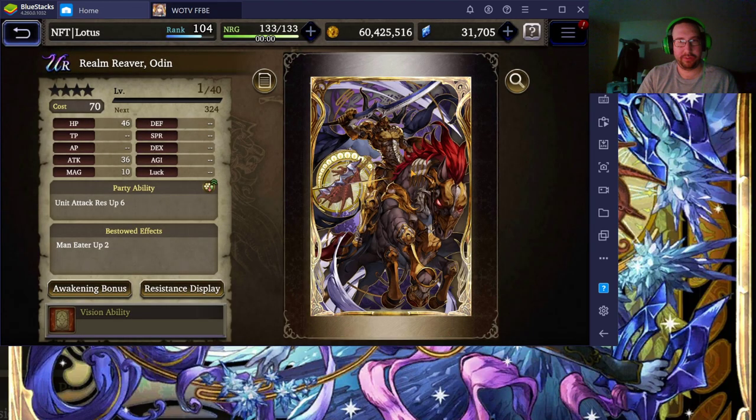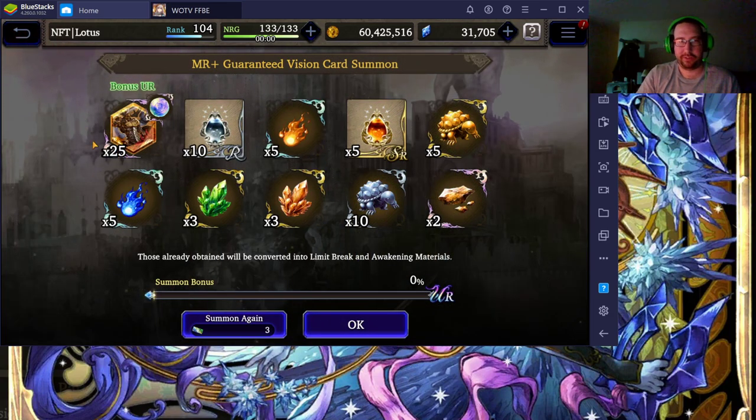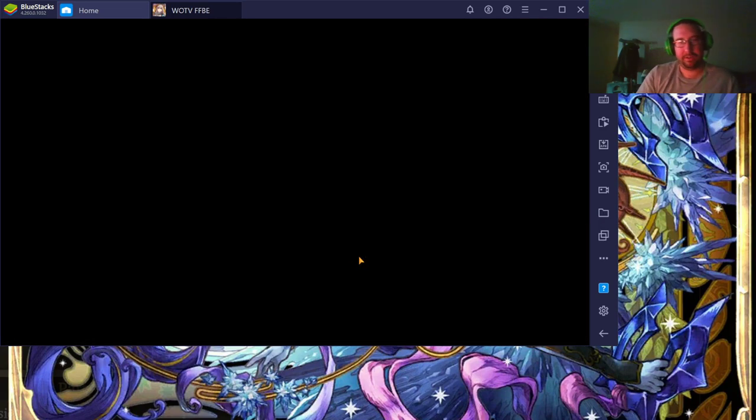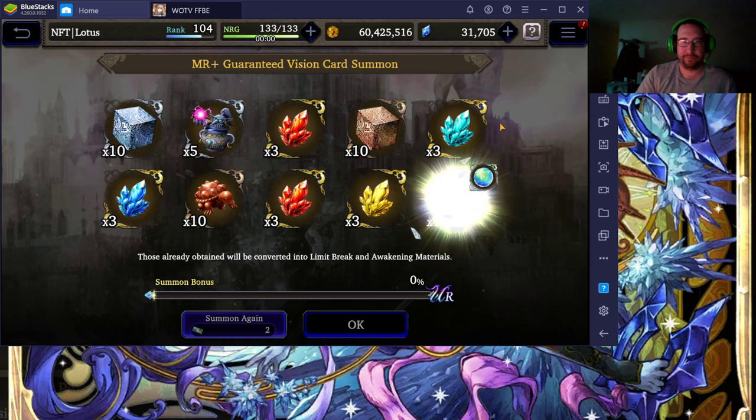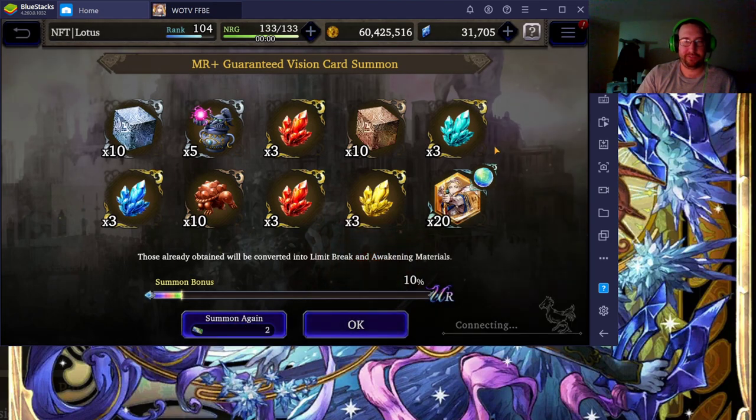I got 25 Esper shards — it would have been nice if it was a different Esper since I can get this one for free slowly, but he'll be the next one I build up after my Shiva is fully upgraded. I do like his abilities. His Esper is amazing. I'm just happy every rainbow vision sphere I get — I'll be saving those up as much as I can and not even awakening the ultra rare vision cards I have right now, because I want those saved up for when the Final Fantasy X banner comes out so I can have some spheres towards that.